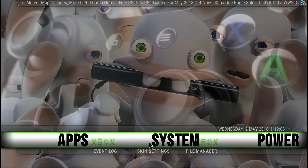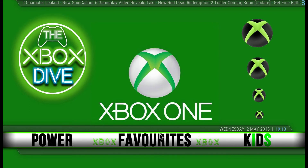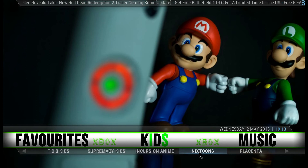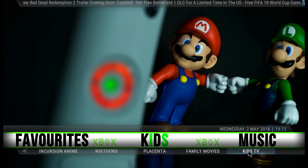There's also the usual app system, power options, usual favourites, and a kids section. In the kids section we've got Cipher anime, Dogs Bits Kids, Supremacy Kids, Curse anime, Nix Tunes, Placenta from the movie section, and kids TV.